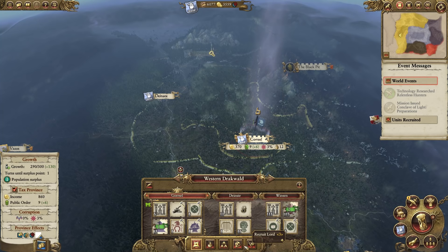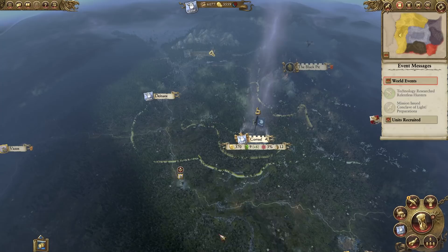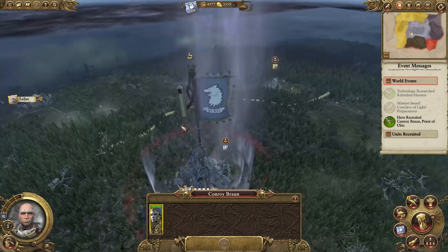A priest of Ulrich with his Colfrans position. Yeah let's pick up this one. You can see him on the campaign map - he has a custom model as well. He's just like a warrior priest but he looks cool nonetheless. So we'll stick him in our army.